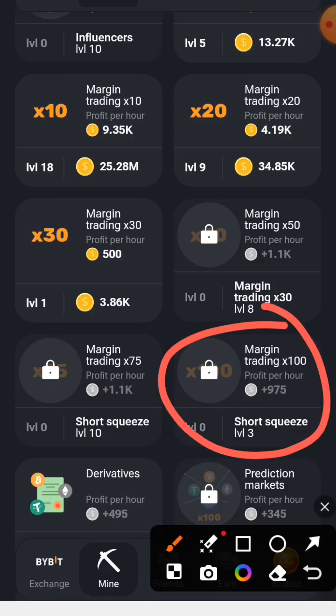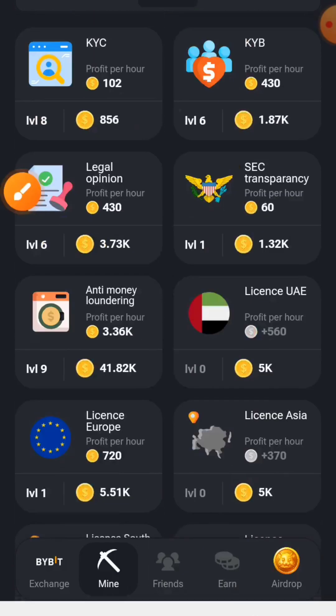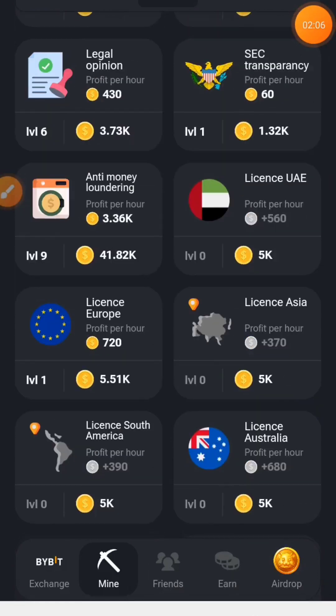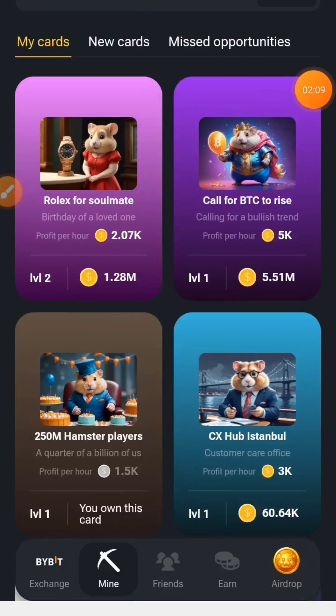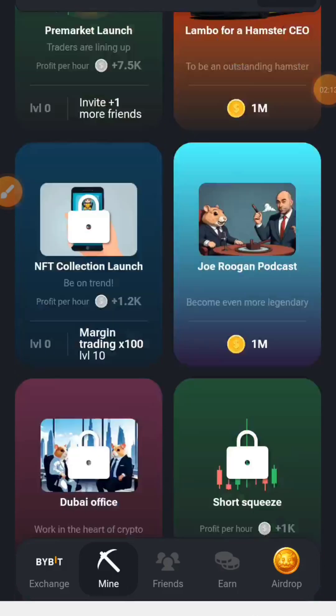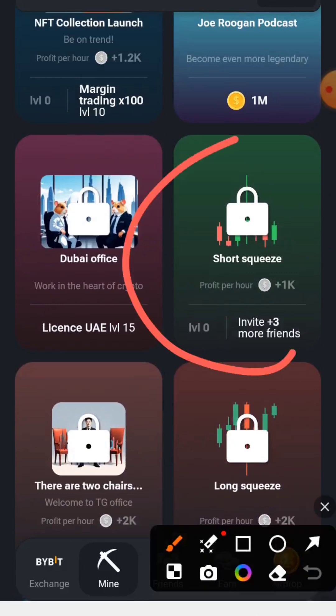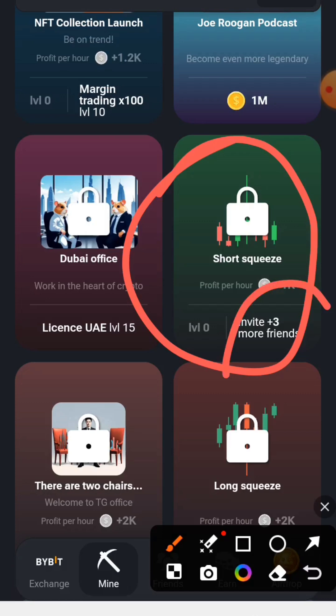To unlock Margin Trading x100, go back to Specials and click on New Cards. We need to look for Short Squeeze. In order to unlock the Margin Trading x100, you will first need to unlock Short Squeeze.